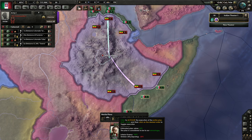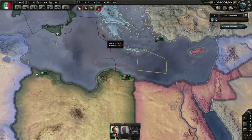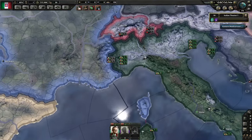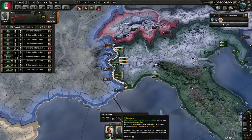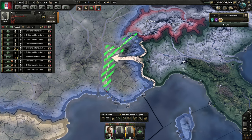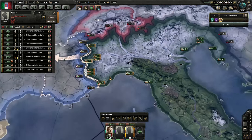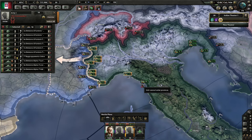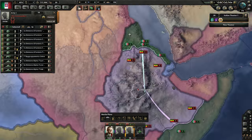The green check mark means the commander feels he'd be able to handle it pretty well as is. You could ignore this even if you don't have a green check mark — sometimes you'll have a dashed line. If I were to set an offensive line against France, it would eventually turn yellow or even red if the army thinks it would be a bad idea to attack. You can ignore it if you want, but it is helpful.